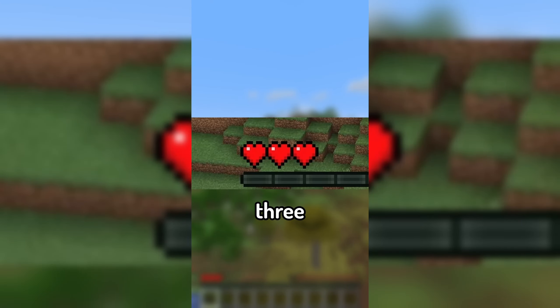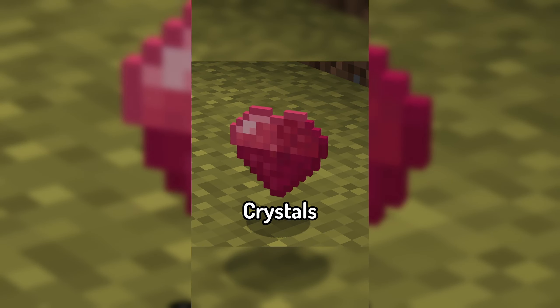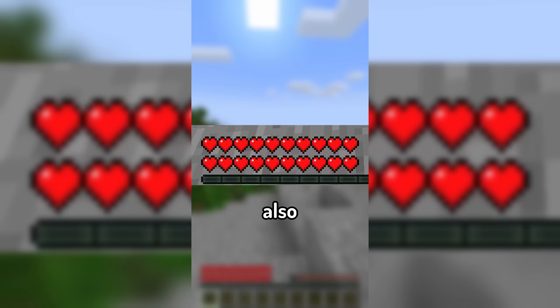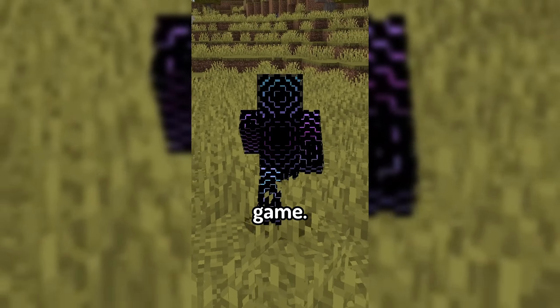When starting a world, you're only given 3 hearts, making the early game very challenging. To raise your health, you will now be able to find life crystals in structures throughout your world, each raising your health by 1 heart. By default, the mod also lets you raise your health up to 20 hearts rather than 10, adding even more variety from the vanilla game.